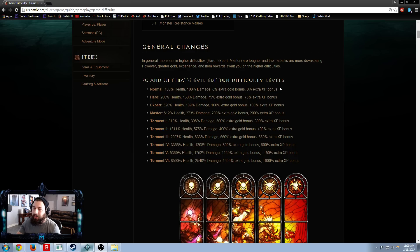If we look at this chart on the Balnut website, on normal mode the mobs have 100% health and give 0% extra XP bonus — so it's a one-to-one ratio, basically 100% base experience. When it gets bumped up to hard, it's 200% bonus health but you get a 75% experience bonus, so it's like 175% extra bonus experience. So in general, hard is the most efficient.